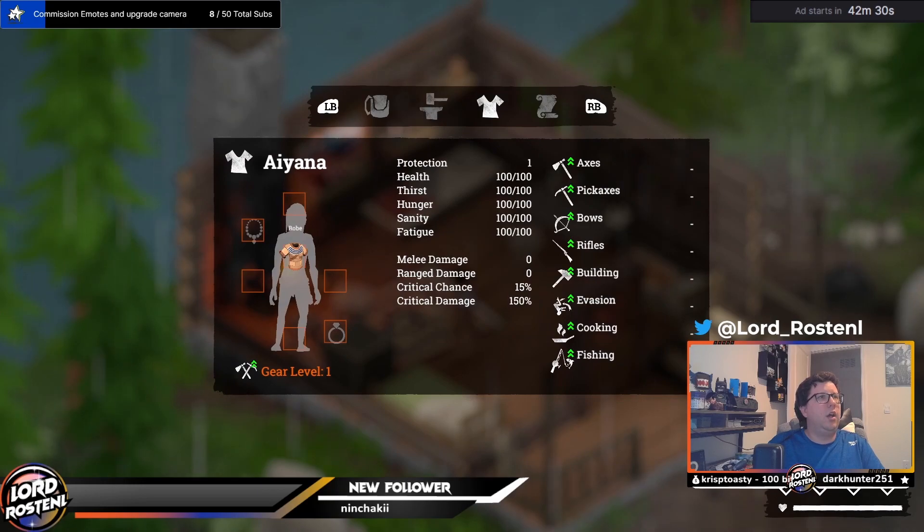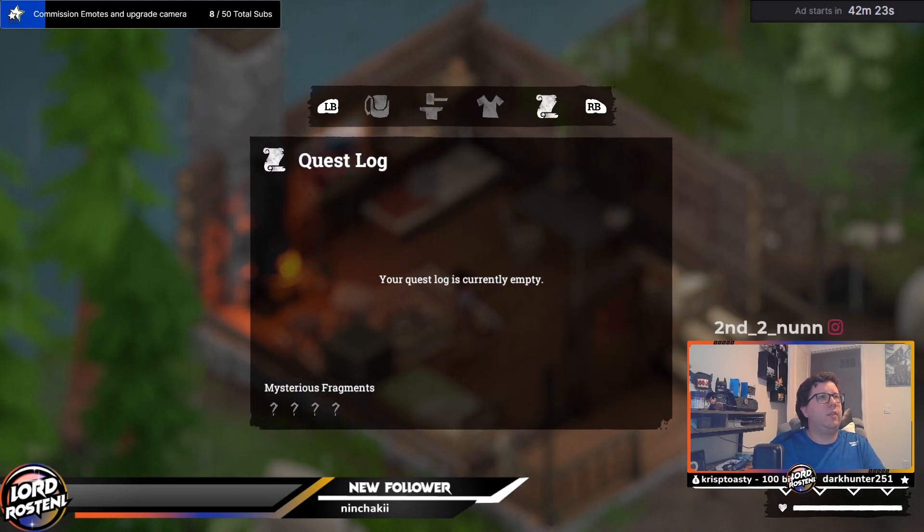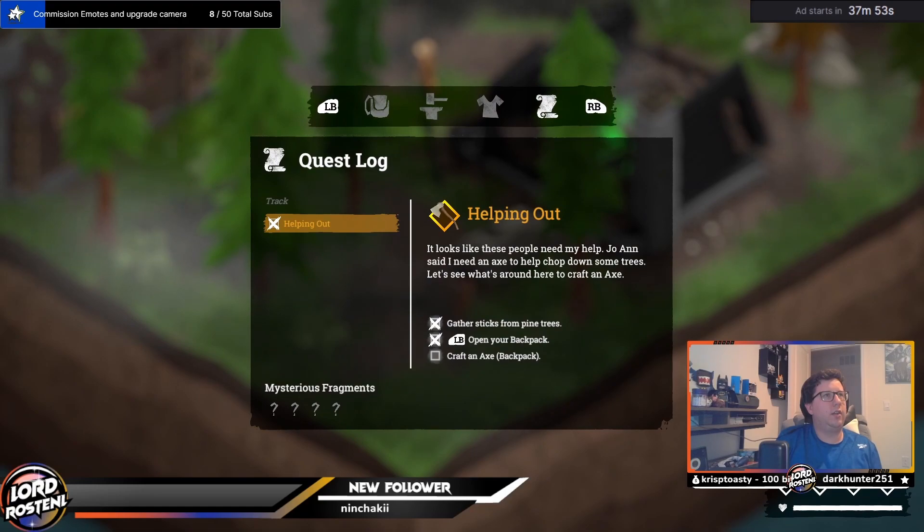The stats tab gives you a nice overview of your base stats, your equipment, and your level with different tools and actions. Each level gives you a small bonus to the things you do. The quest tab is pretty straightforward — it shows all of your active quests and what you have to do to complete them.